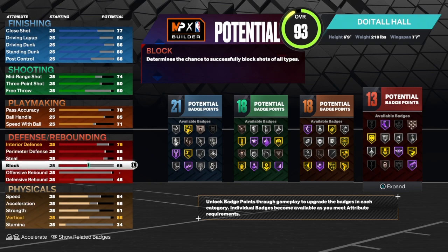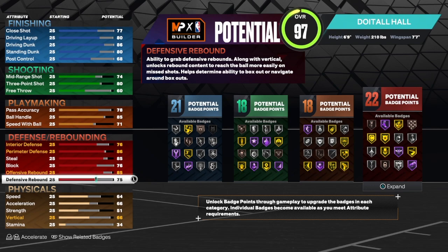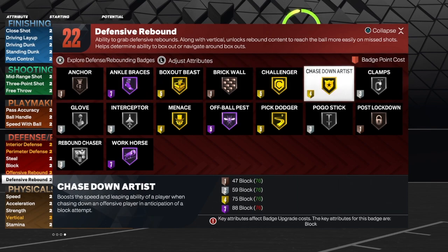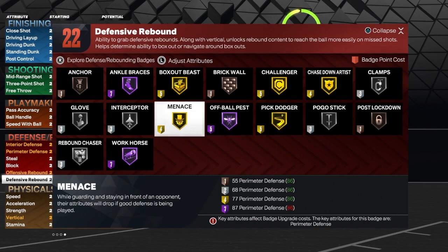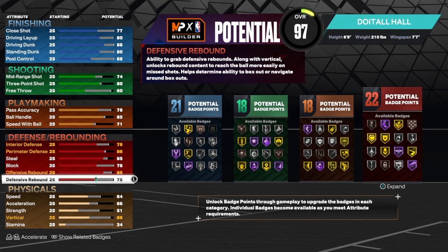For the block we're going to get that up to a 76, which gives us gold chasedown artist — a really good badge. If you can get it on hall of fame, go ahead and do that. For rebounding, we're taking offensive rebound to 85 and defensive rebounder to 75. We do get 22 defense and rebounding badges. Badges I would use include clamps, chasedown, pogo stick, box out, anchor, glove, interceptor, and rebound chaser. Look at the combination: 21 finishing, 18 shooting, 18 playmaking, and 22 defense and rebounding badges.